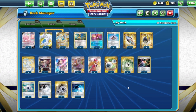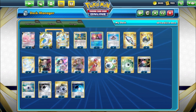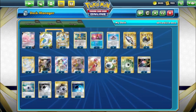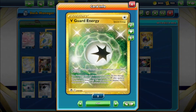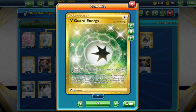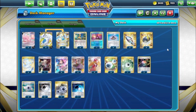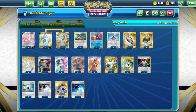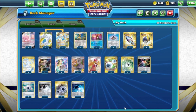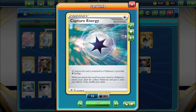Marnie plus Path to the Peak gets them 85% of the time. For energy, you have 17 total - pretty standard for a Lugia deck. Four Double Turbo Energy provides two colors but you do 20 less damage, which is okay because you're attacking for so much anyway. One V Guard Energy - the Pokémon it's attached to takes 30 less damage from Vs. There's only one because you cannot stack it. Two Aurora Energy because you only really need it for Greninja - you attach it and discard a card, which helps discard another energy or Archeops.